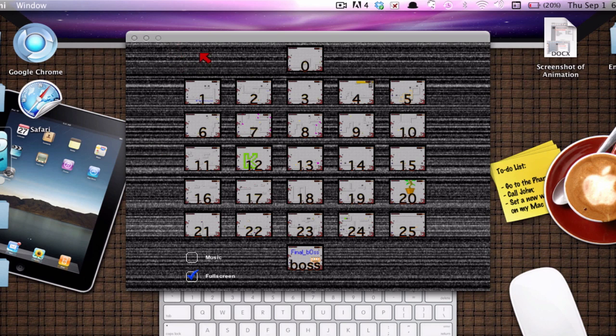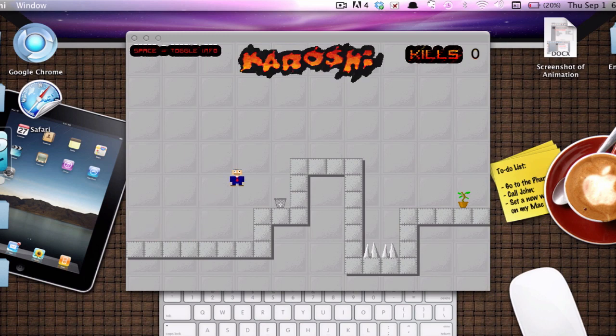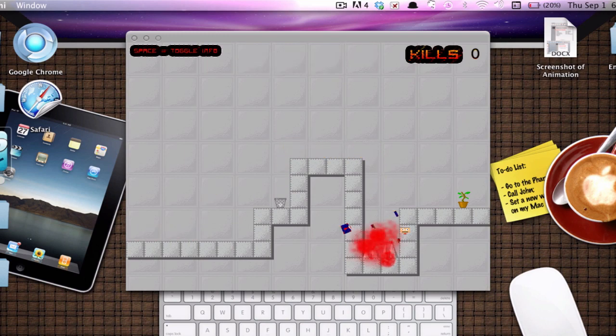Okay, so I'm going to show you how you can beat Karoshi. It's like a walkthrough. So in the beginning level, it's very simple. Go and kill yourself, just like this.